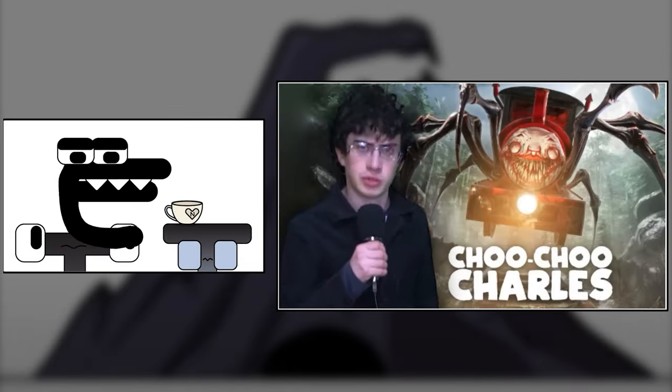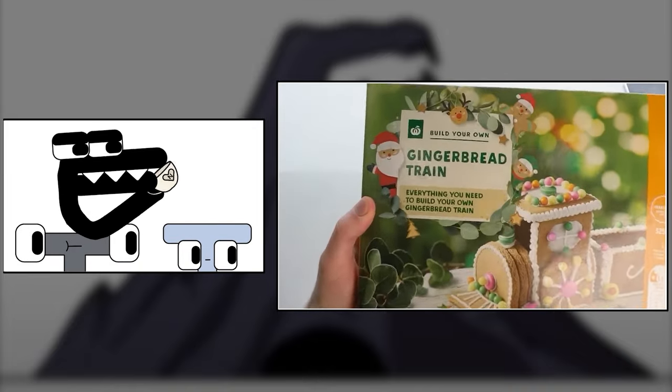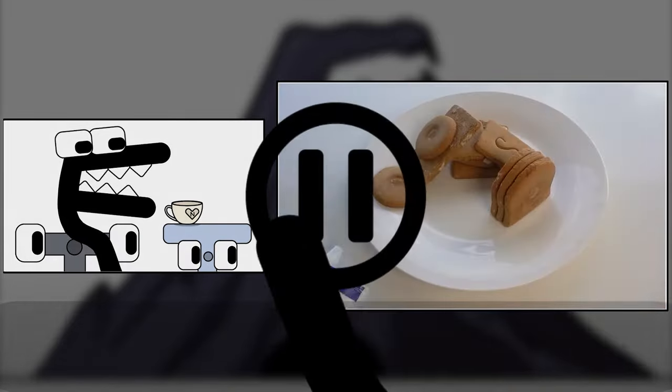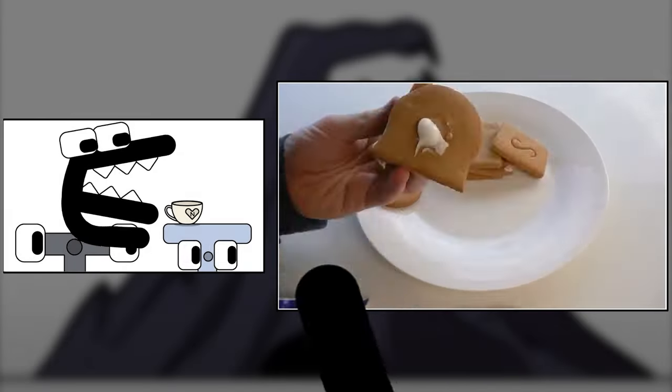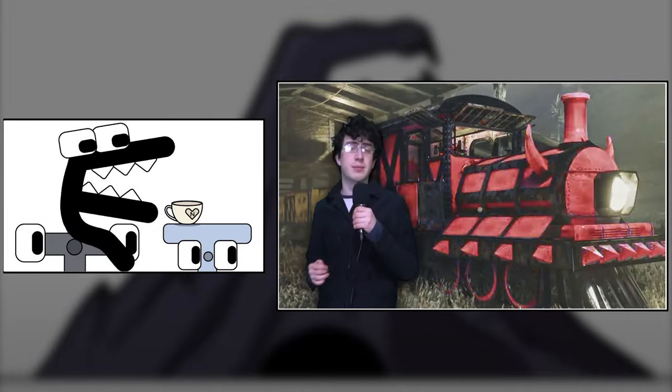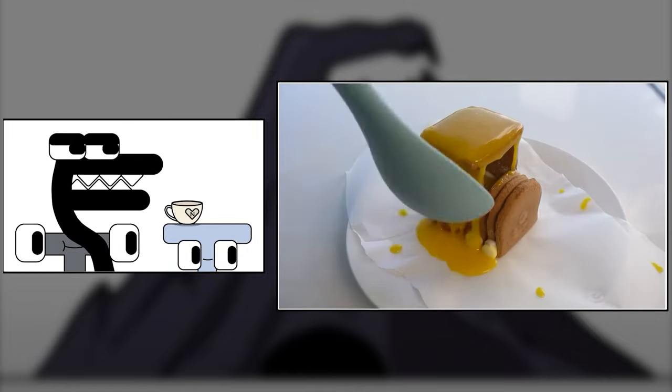While that bakes, I'll make some more stuff from Choo Choo Charles. First off, I'll make the player train. I got this gingerbread kit, which just so happens to be a train. I assembled it the wrong way to make the player engine. There are lots of colors available in the game, but I'm a basic guy, so I will make it the default yellow. I mixed up a big batch of yellow icing and poured it all over the train. Done!